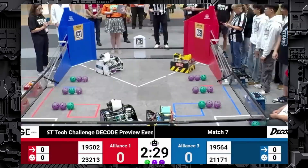We're going to be taking a look at Match 7, where on the Blue Alliance we've got Team Ikkan Lunar, 21171, who we recently had a Behind the Bot on, and their sister team, Team 19564, Team Ikkan Solar. And on the Red Alliance, we've got Team 19502, The Moment Makers, and Team 23213, Open Source.